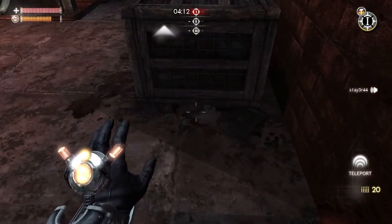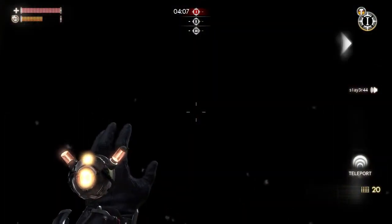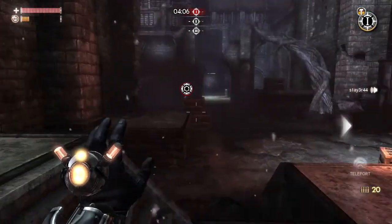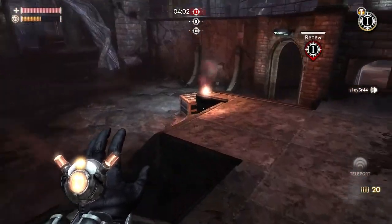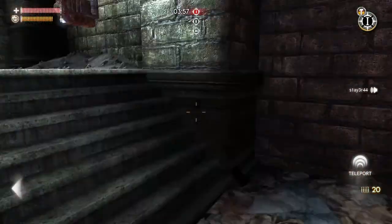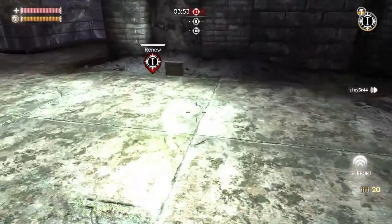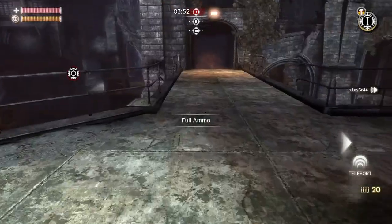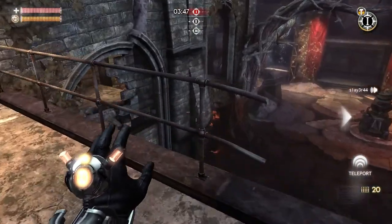I'll show it to you again. Basically what I do is I jump and I teleport right down into the box. That's a nice little hiding spot if you're being pursued. I don't know if you'll be damaged if a Radion blast hits it or any other area-of-effect attack, but for any direct melee attacks you're not going to get hit or touched.